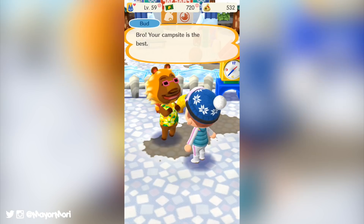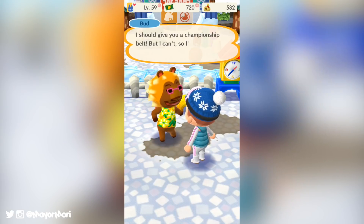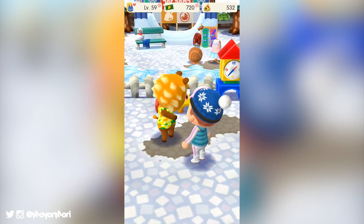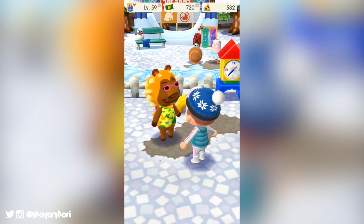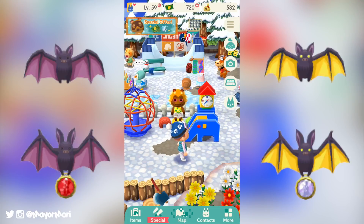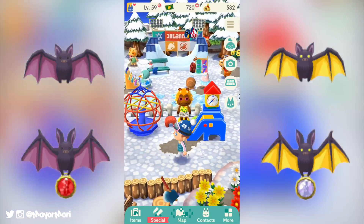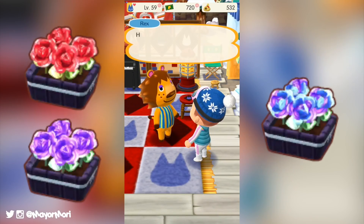I'm not sure if the fusion seeds will be a result of some form of cross-pollinated flower or a third seed type, but I'm sure Lottie will fill us in pretty soon. Of course, a new event wouldn't be an event without timed goals or all-new furniture. Similar to catching and trading butterflies to Rover, we will be catching these new gothic creatures and giving them to Lottie for some limited-time gothic furniture as rewards.